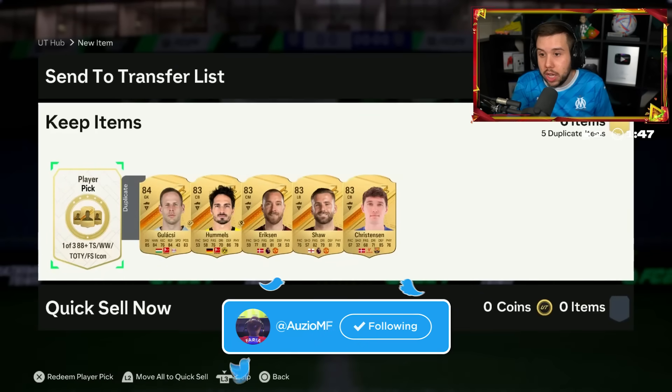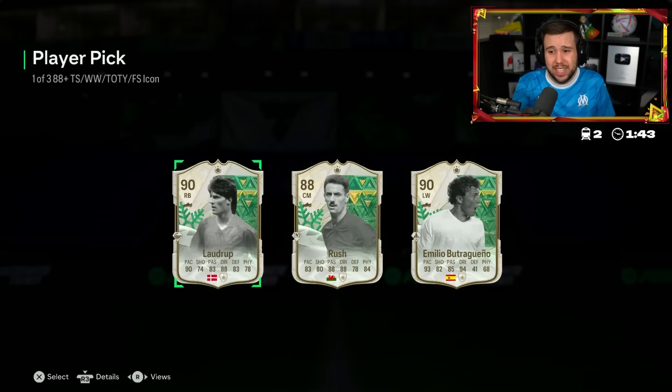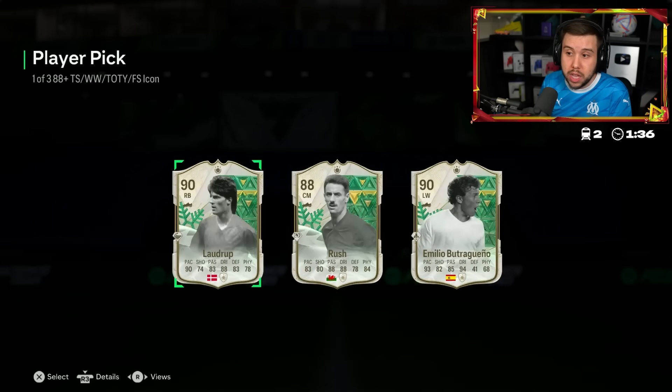We got our second Icon player pick. Good luck. The first one was really mid. The second one - Winter Wild cards are popping up an outrageous amount. Four Winter Wild cards from our first two Icon player picks.